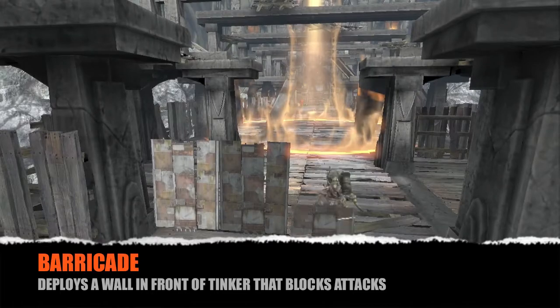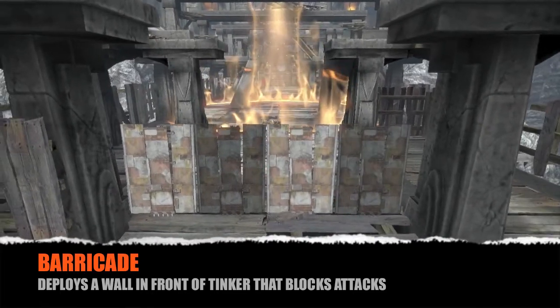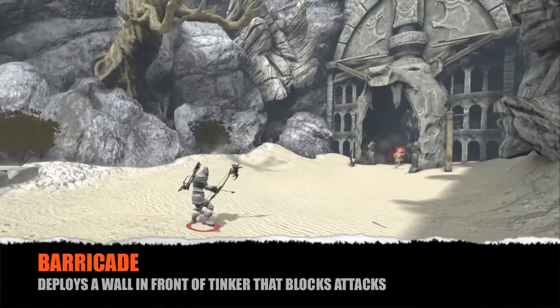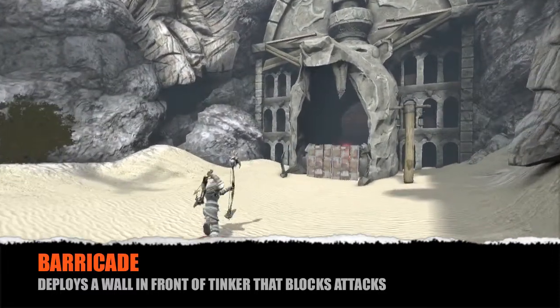A lot of the time you're probably going to find yourself using them to block off different parts of the maps and make choke points. Watch here as Viz is running from Rethink and blocks off the mouth of the cave so that he can't get to him.